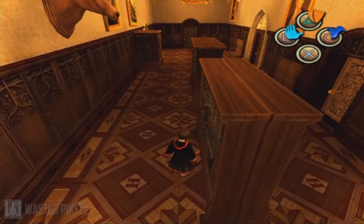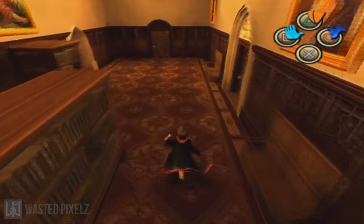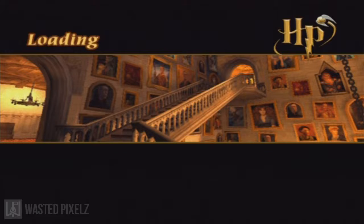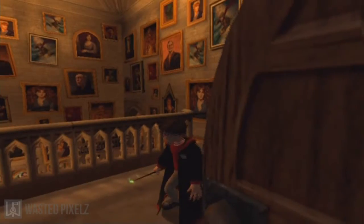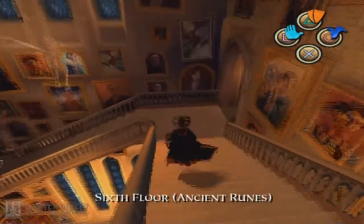Oh my goodness, more stealth! Why? Is she coming this way? Okay, deuces, I'm out of here. Nope nope nope, get to the door. Thank god, almost got me. When did Harry Potter become friggin' Splinter Cell? That's what I want to know. There was a lot of sneaking around in the books and movies, but they had an invisibility cloak so it made it a lot easier. I don't know why in this game you can't use the invisibility cloak. That's pretty sucky, makes my job a whole lot harder.